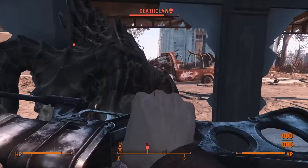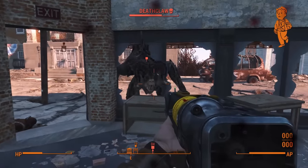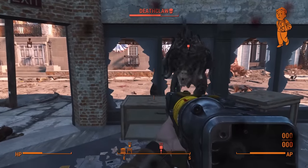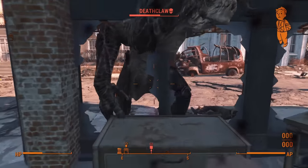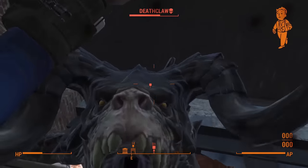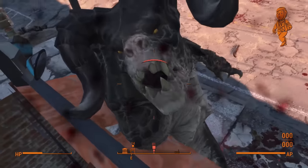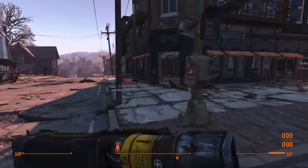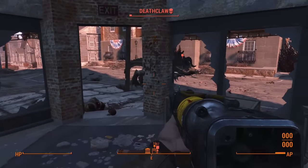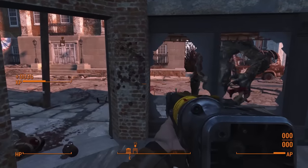A fair one-on-one fight is out of the question, so it's back to cheesing by bashing his snout from inside the buildings. I used the building closest to Preston hoping he'd land his shots, but that didn't quite work out. I ended up using the last of my ammo on the Deathclaw to speed things along. After many deaths and nearly all my health drained again, I finally managed to end the fight with a well-placed bash through the window. Preston very nearly steals the kill after missing 99% of his shots — thank god he didn't.